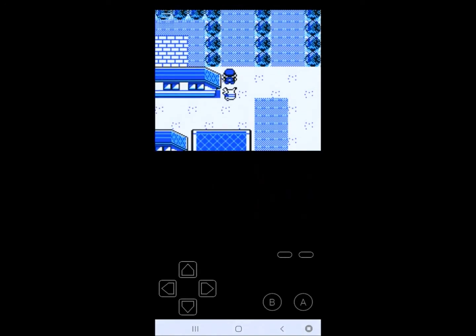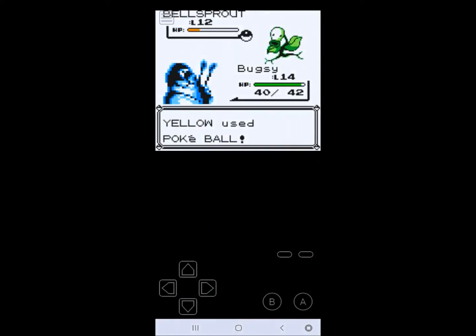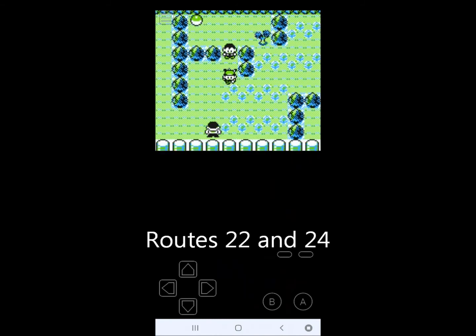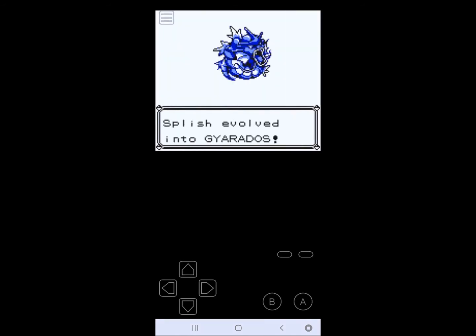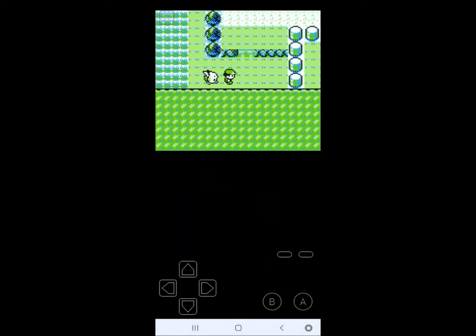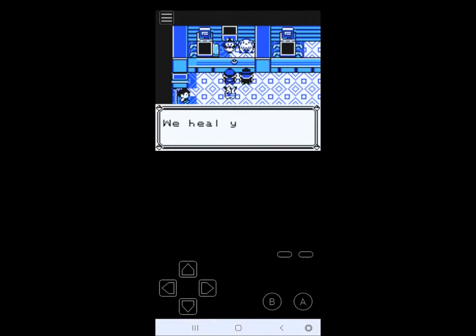Upon leaving Mount Moon, I caught a Mankey on Route 4 I named Scritch, and after a lot of leveling I took on the Nugget Bridge Trainers without any problems. I caught a Bellsprout on Route 5 I named Vine, got the Charmander from a trainer and named it Liz, then made my way to Bill and got the SS Ticket. Back in Cerulean City, I leveled Splish into Gyarados, King PPP into Pidgeotto, and Chip into Raticate. Sparky remained my only pre-evolved Pokemon — you can't get a Raichu in Yellow unless you trade, so no Raichu for me.